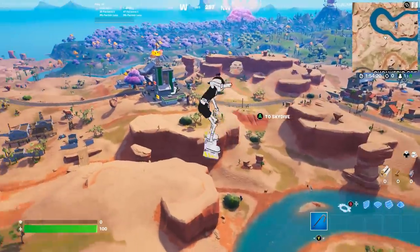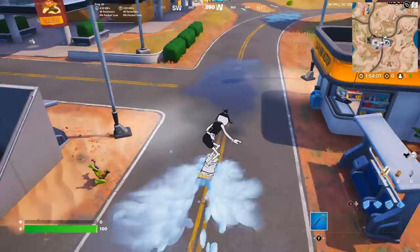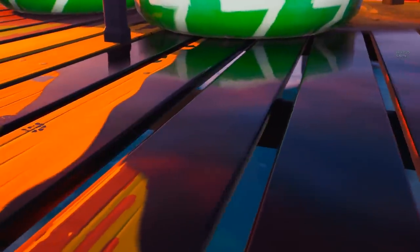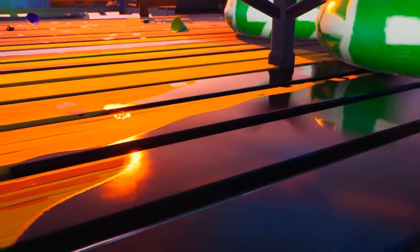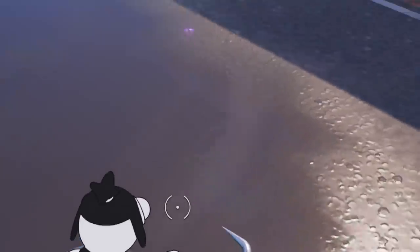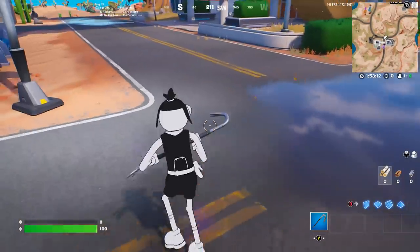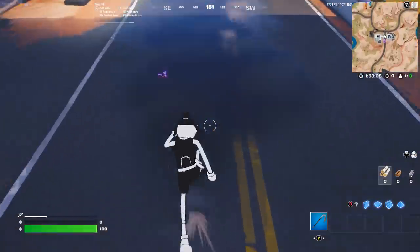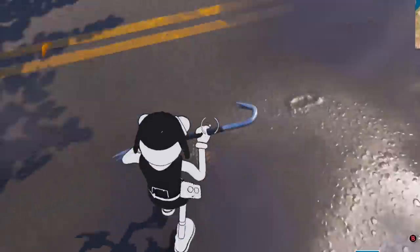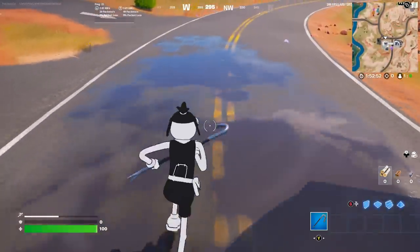First things first, if we hop onto the map here before we get into the trailers, one thing I've noticed people talking about is this over here, which seems to be more oil, similar to the original stuff we saw on the starting island. At first I thought maybe this is just dark water, but if you actually step through it, it leaves a footprint that is very gooey. All of our steps remain there for like a second, and this is all over this location. There's even some way down here that you can see is super reflective and oily.